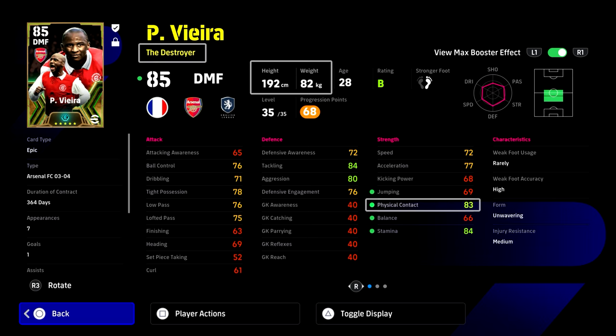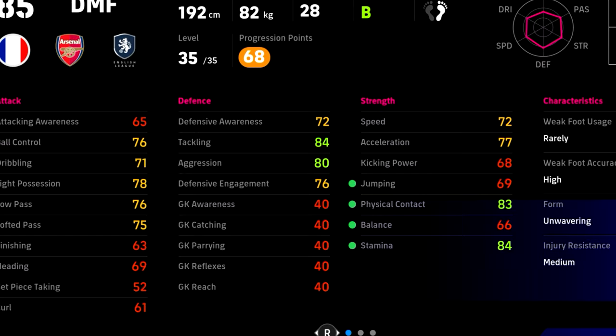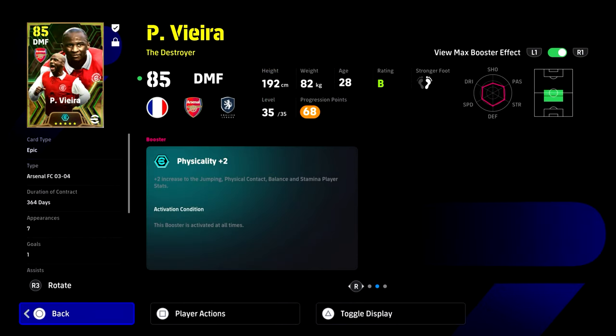We have him down as a destroyer. He's got good weight, good height, and good physical contact. He's also got fairly decent tight possession, and because of his build and how tall he is, he literally has legs everywhere — he's just like an octopus in midfield. He's able to block passing lanes. These are the two main key areas we want to focus on. Yes, he can pass, he can dribble, but that's basic. This is where his real strength lies.